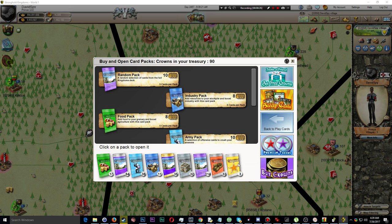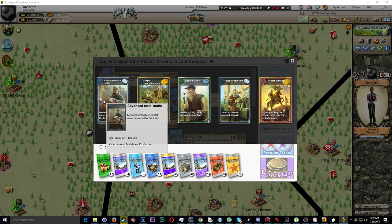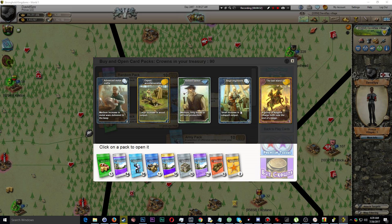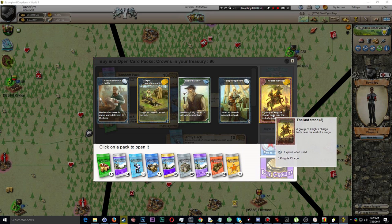Let's go ahead and open the third pack — maybe we'll get something good. In the third pack I got: advanced metal crafts; expert woodsmanship, which is a pretty good card because you can't actually buy it with card points; a retired farmer; seizure engineers, which is okay but you can buy it with card points; and the last stand.